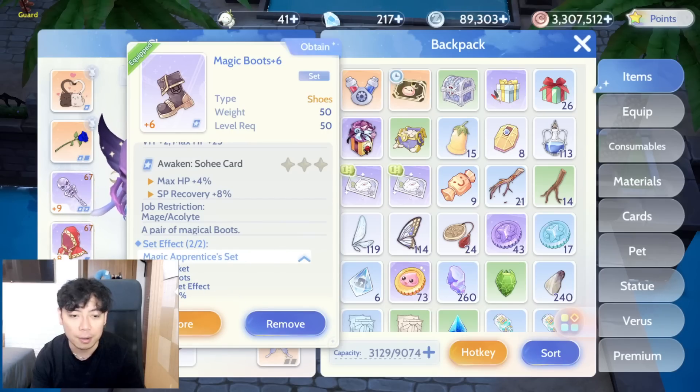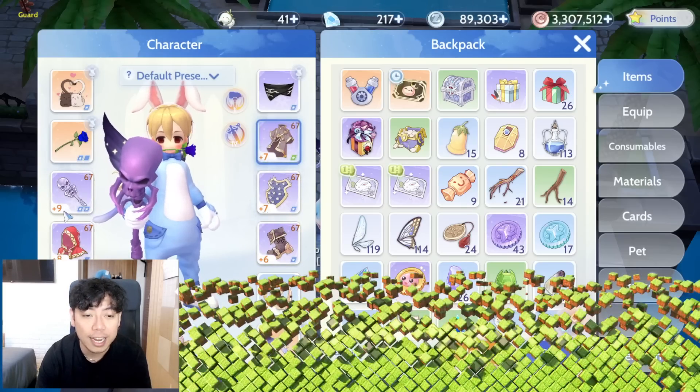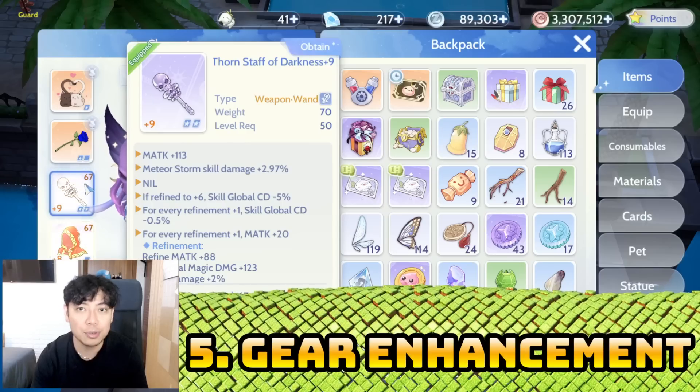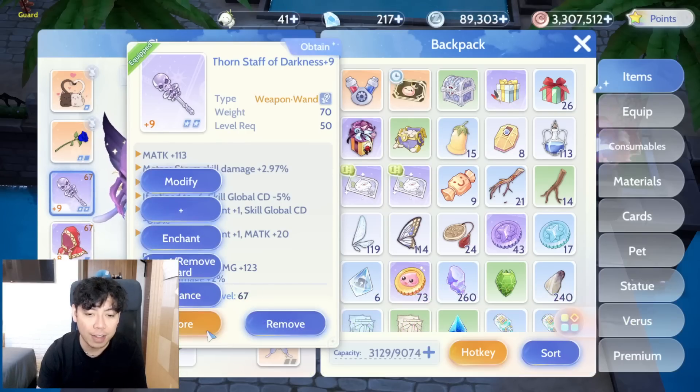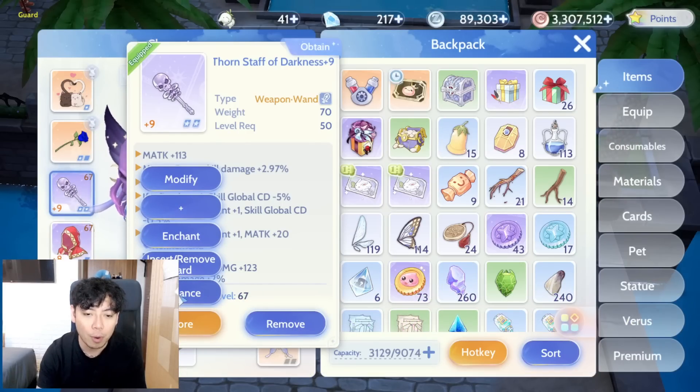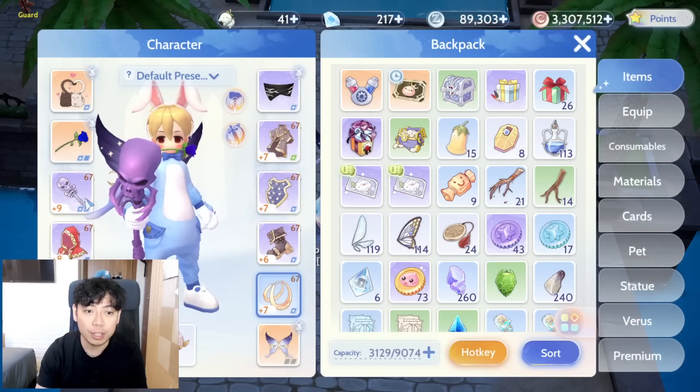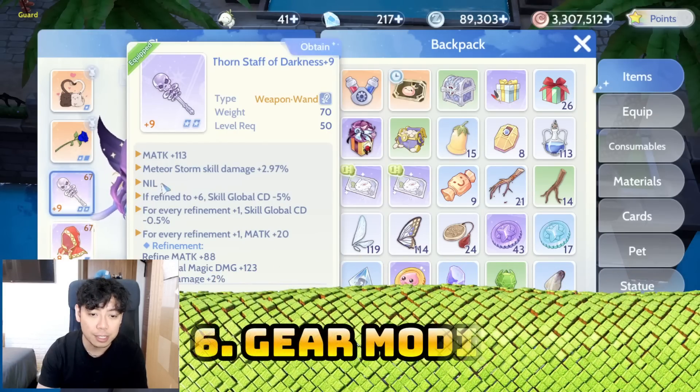Number five: gear enhancement. You can see this number here — you can enhance your gear depending on your level. If you click More and then Enhance, enhancement gives you both attack and magical attack.